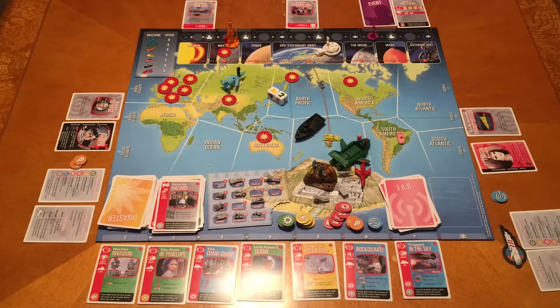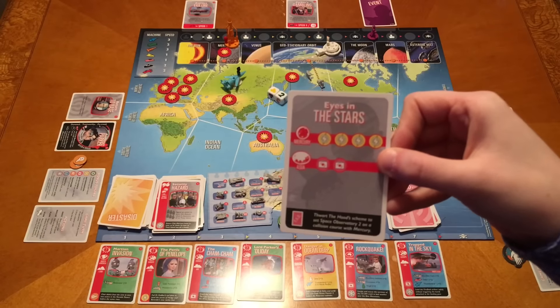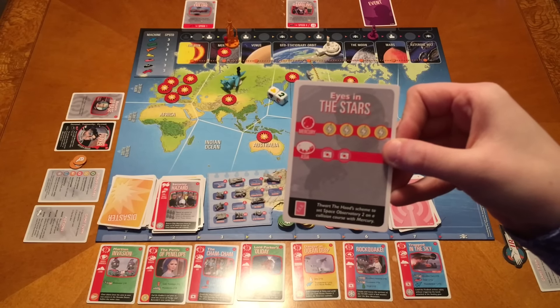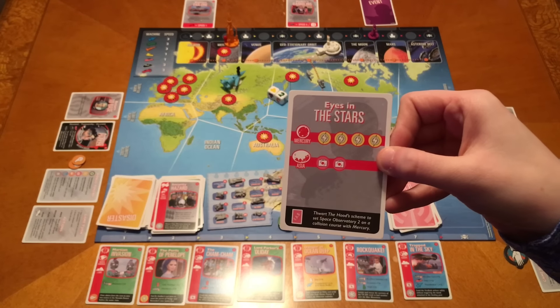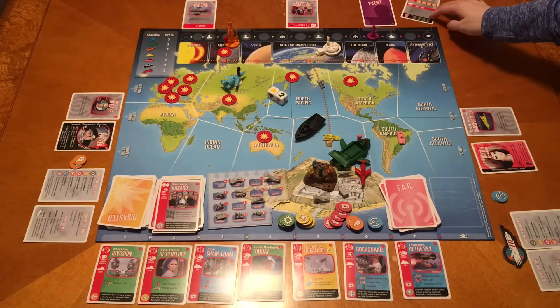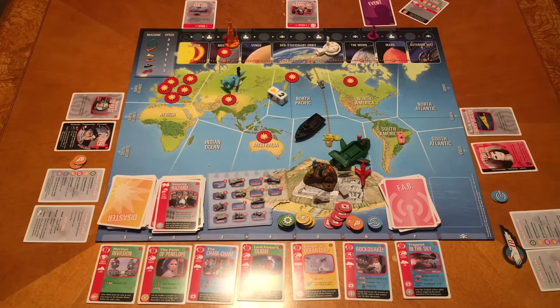We win! We just noticed that for the last few minutes we were out of focus - we apologize for that. But we did beat the last scheme. So eyes in the stars - we thwarted the Hood's scheme to set Space Observatory 2 on a collision course with Mercury. Woohoo! We've got an undefeated record with the Tracy Island expansion. This was the closest we've come to actually losing.